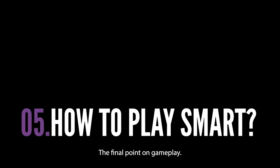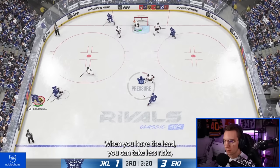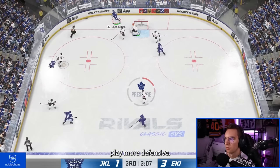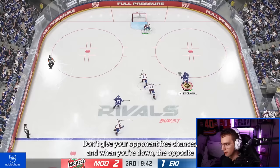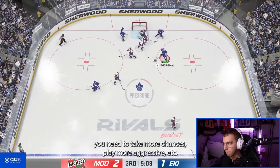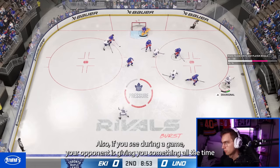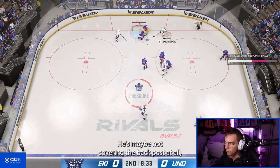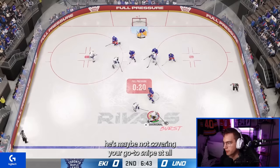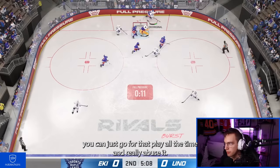How to play smart — the final gameplay point. When you have the lead, take less risks, play more defensively, and don't give your opponent free chances. When you're down, do the opposite: take more chances and play more aggressively. Also, if you see during a game that your opponent is consistently giving you something — maybe not covering the back post at all, maybe not covering your go-to snipe — just abuse that play all the time.